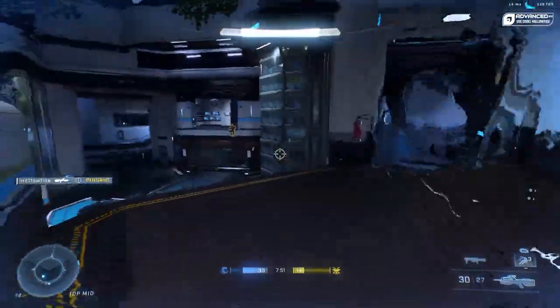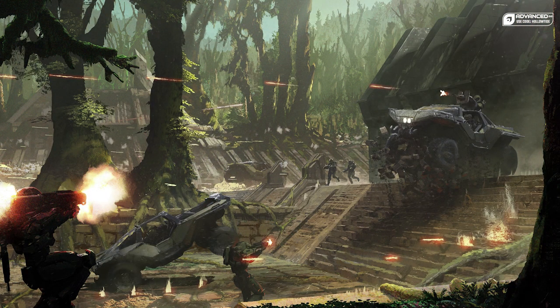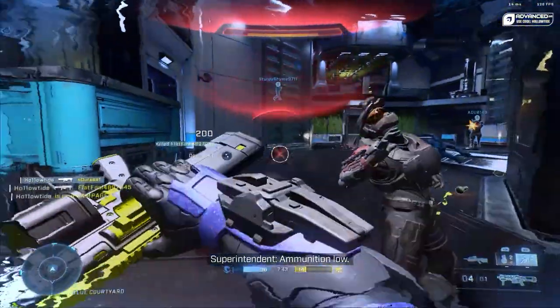There's also Wasteland, which might look like a map from the campaign. And Ruins, which you can see in some concept art for Halo Infinite. And then there's a bunch of Forge canvases and stuff like that.